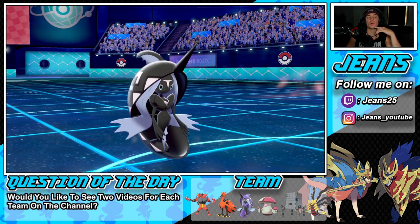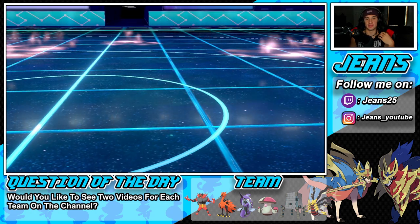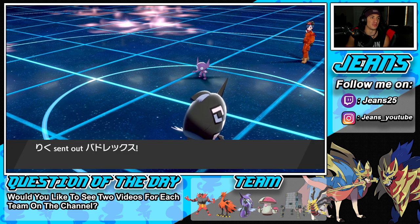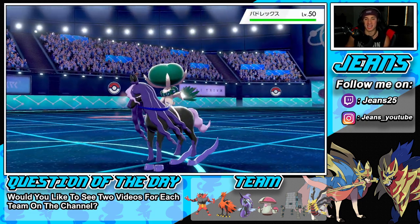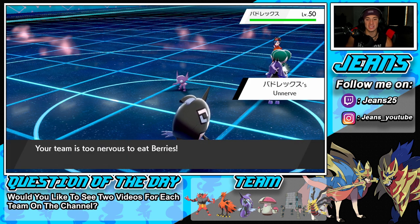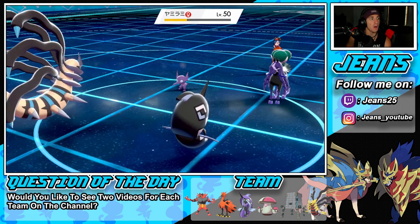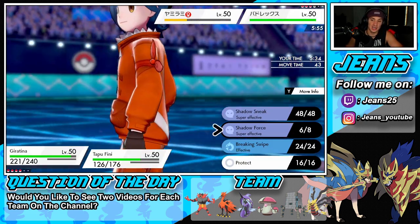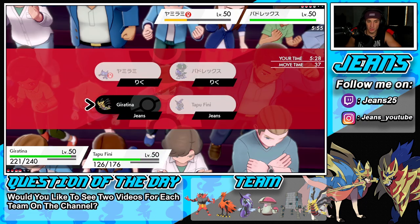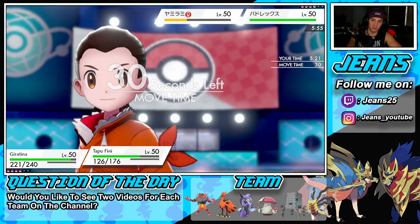Incineroar outspeeds, so if he's going for Darkest Lariat, totally fine by me. Parting Shot comes out onto me — might just hard swap next turn into my Incineroar, or try to get off an Icy Wind. Shadow Rider is going to have to come back out. Imagine if we read it and hit Shadow Rider on the right side. Protecting Giratina then dropping an Icy Wind to start taking speed control — that's the play. Still outspeeds though and Astral Barrage could do massive damage.